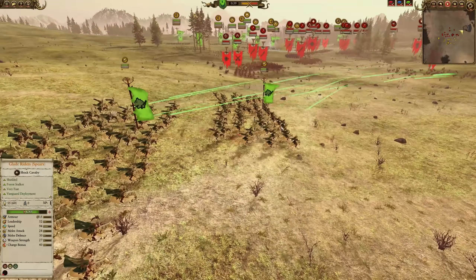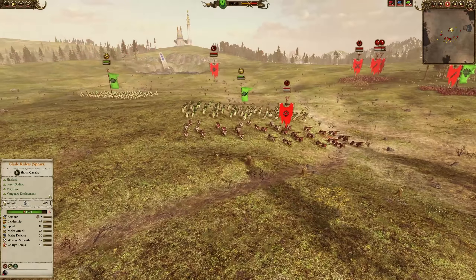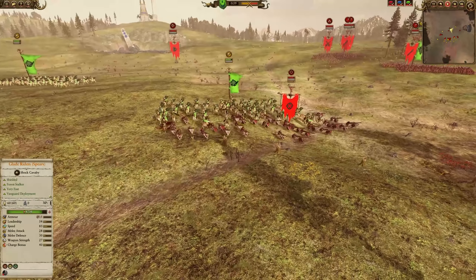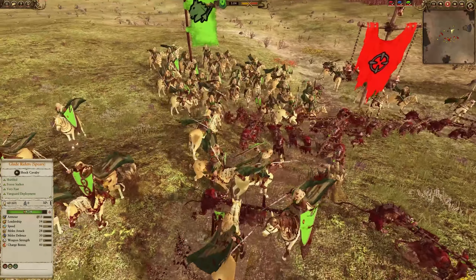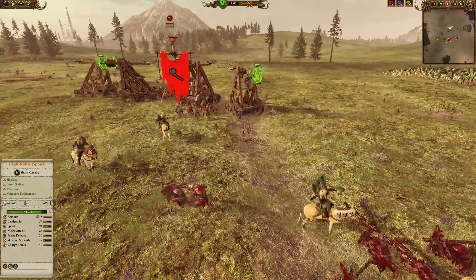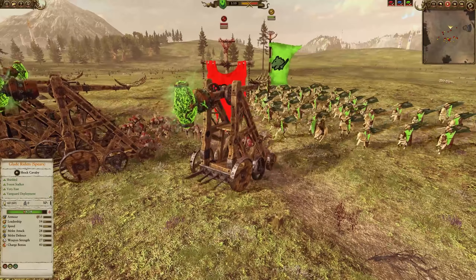This unit brings a nice new swift flanking option for the Wood Elves, because Wild Riders as a flanking unit can be a bit risky as they're so expensive and might get blasted down by missiles. But with Glade Riders, they're faster, they've got a shield, and they're a little bit more expendable because they're not so expensive, so you can charge them after missiles and artillery, which is really a great role for them to play.